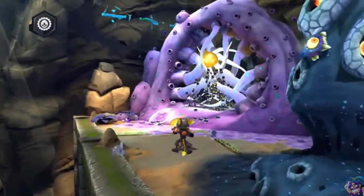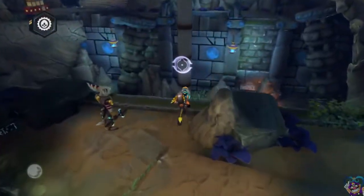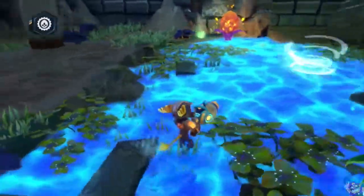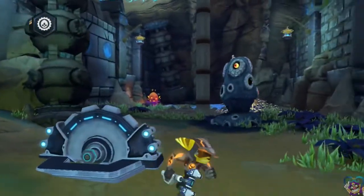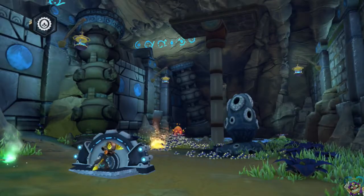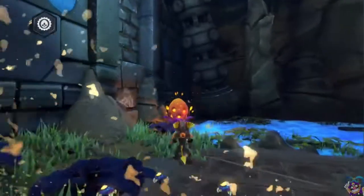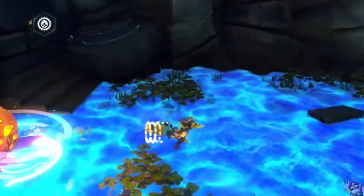There we go! Tetramites! They're gonna put another one right there. You did it, Ratchet! Well done! Come on — the Obsidian Eye is right this way! Tetramites! Look at this — water the plant! Get some more nectar because you never know when you're gonna need this stuff.